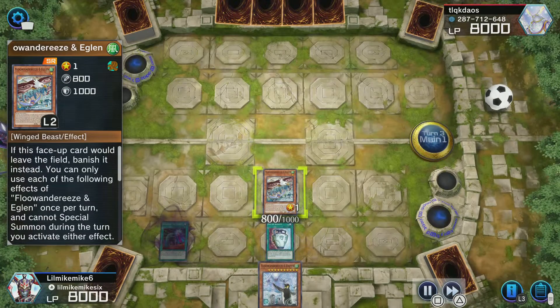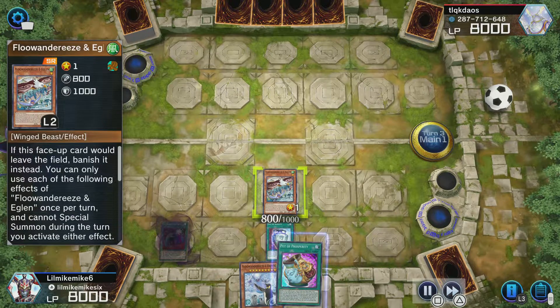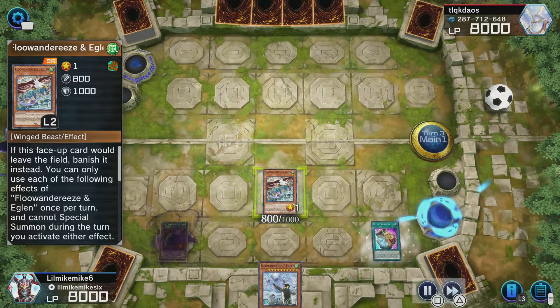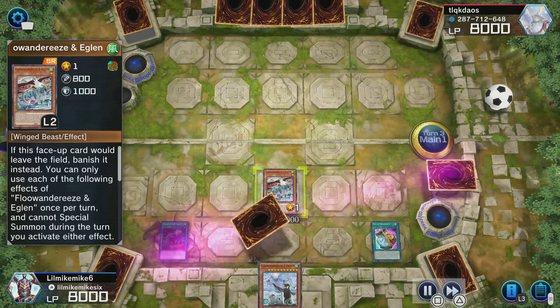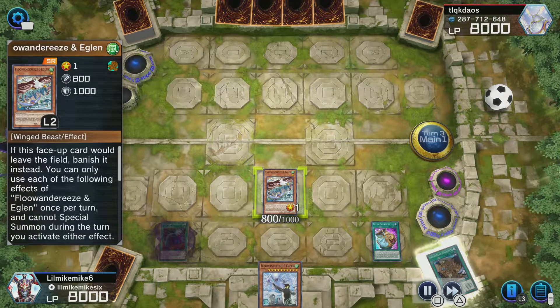So I get Pot of Duality, use Pot of Duality. I see two Pot of Prosperity, so I'm going to just play Prosperity to try to search for Robina. Perfect, Robina's the first card.